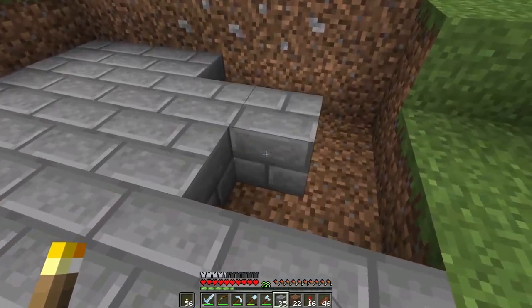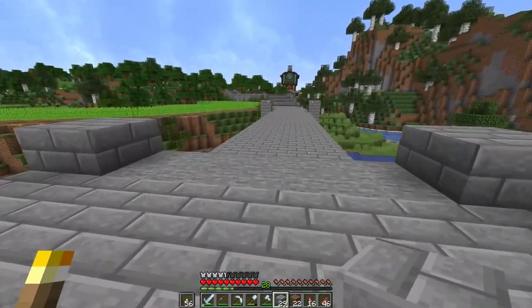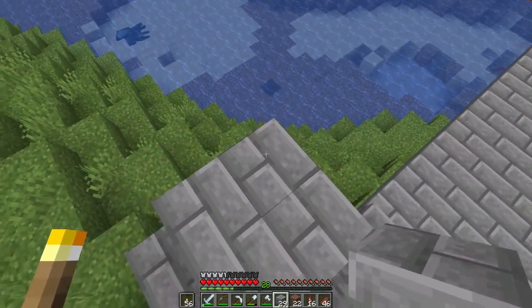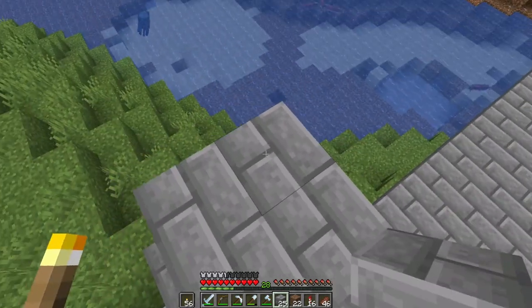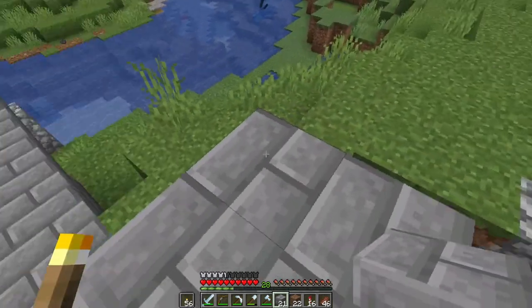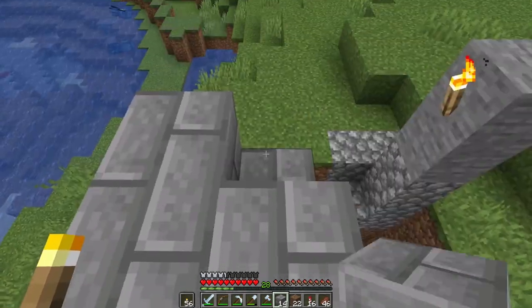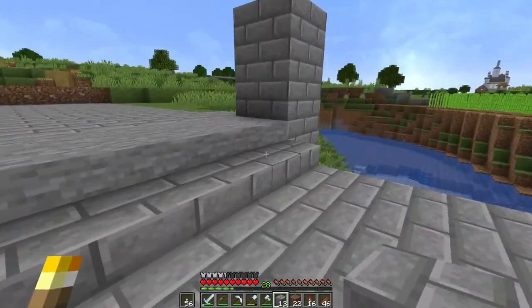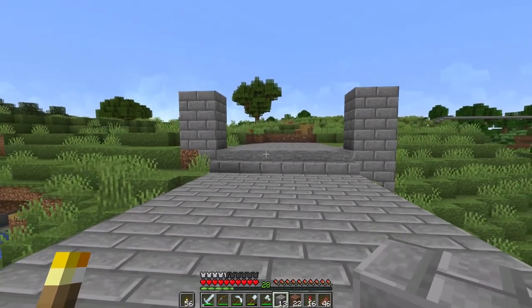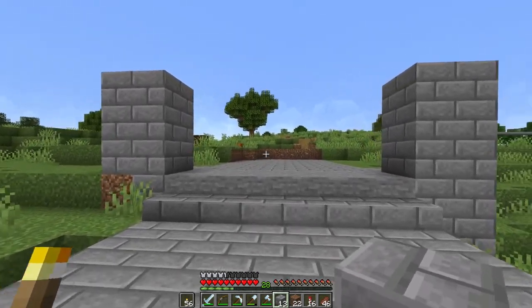I can come back and add texture to this later. I kind of wanted a place where once you get past these two pillars, you define them a little bit — so that when you're on the bridge there's something cool to look at. Coming through here you kind of want the path to curve up and make a nice scene.